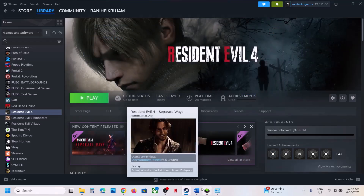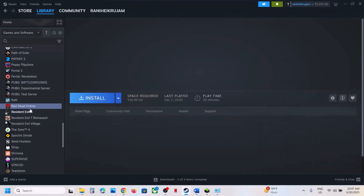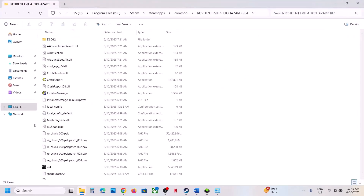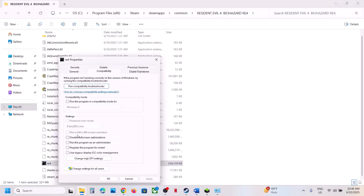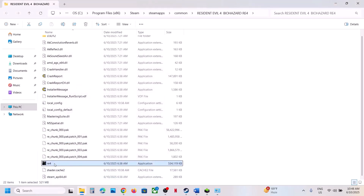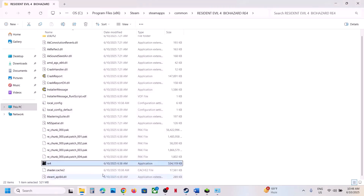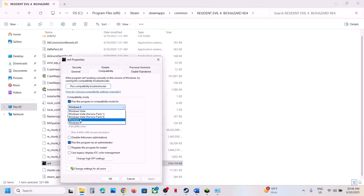The next step is to run the game from the game installation folder. Instead of launching from Steam, right-click on the game, select Manage, click on Browse Local Files, and double-click to launch the game from there. If that does not work, right-click, go to Properties, check Run this program as administrator, hit Apply, click OK, and launch the game. Still not working? Try selecting Windows 8 compatibility mode, hit Apply, click OK, and check.